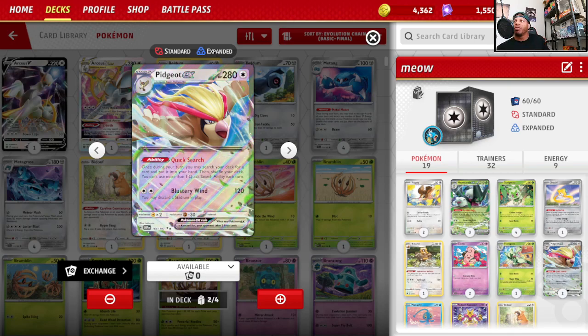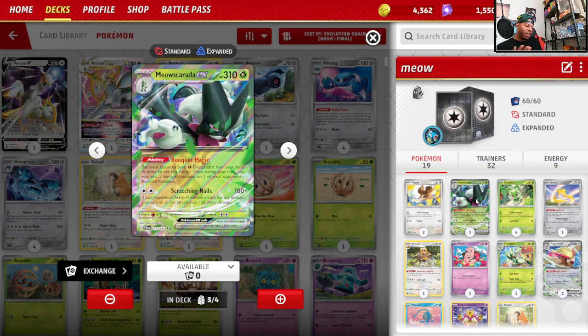Overall it's a pretty simple deck — it works, I like it. It's not the best I've encountered so far, but it works. I'm sure it'll be better when we start getting more Grass Pokemon to back it up, and then maybe we won't need the Pidgeot engine or Bibarel — there'll be different draw engines to utilize. I'm really looking forward to Twilight Masquerade and seeing the new Pokemon that might have synergy with decks like this for countering Charizard and taking it out of the top spot in tournaments.